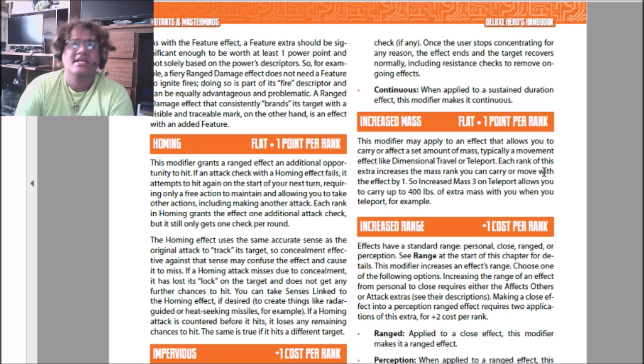Now we get to Increased Mass. Increased Mass is a flat one point per rank. For every point you put in there, it increases how big of a mass you can manipulate with this power. This is usually applied to teleport, dimensional travel, and similar powers where you can normally only carry 50 pounds of excess stuff besides what's already on your body. This increases the mass ranks you can carry by one, and every rank doubles the previous rank. For example, having Increased Mass 3 on teleport allows you to carry up to 400 pounds, because 0 is 50, 1 is 100, 2 is 200, and 3 is 400.